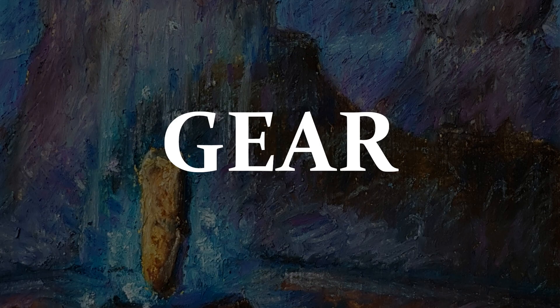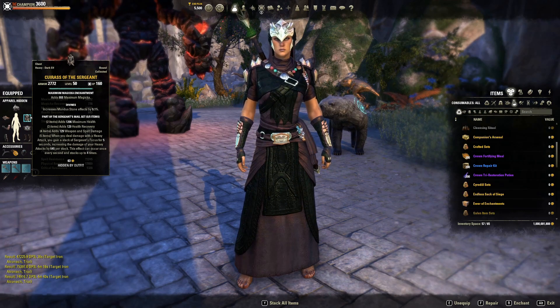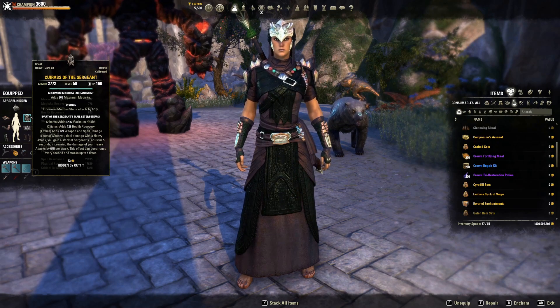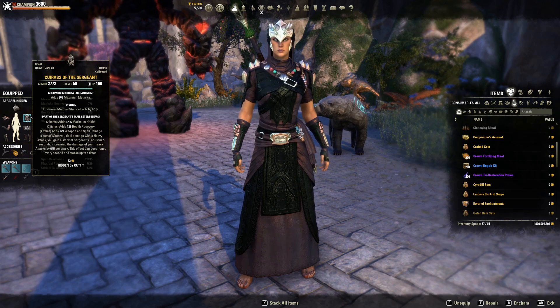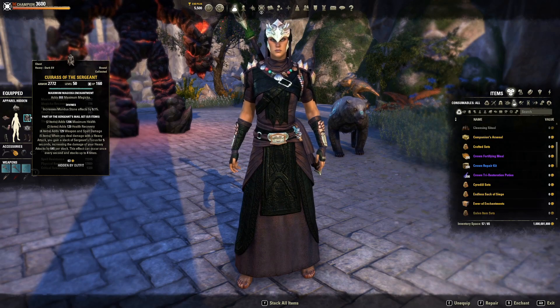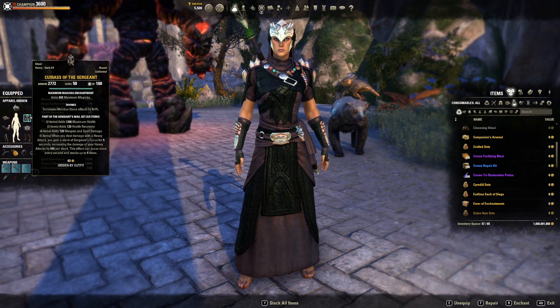We are looking at Sergeant's, as on all four of the builds I'm putting out — possibly a fifth one. They're all running Sergeant's: one piece on the body, the rings, and the lightning staff. The best thing is to take the Cuirass if you can get it — remake it if you have the transmutes or if it drops for you. Often one of the mini-bosses will drop the Cuirass. Run with that piece until you have the transmutes to remake it in Divines, or run another piece of Sergeant's on the body if it drops in Divines.